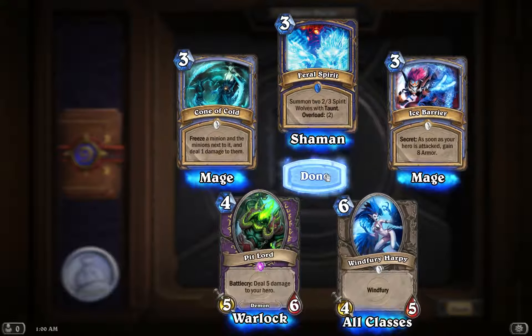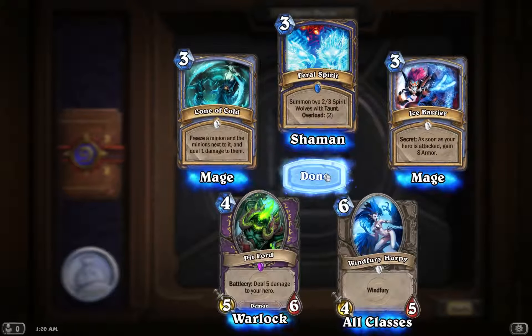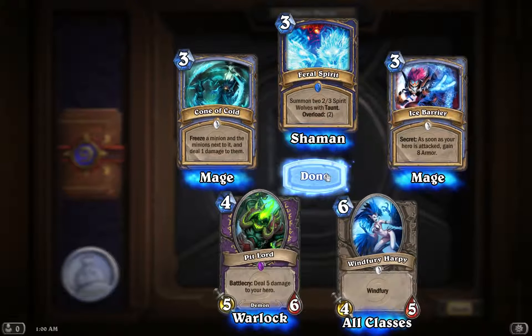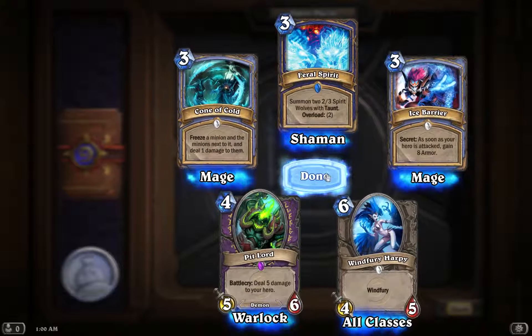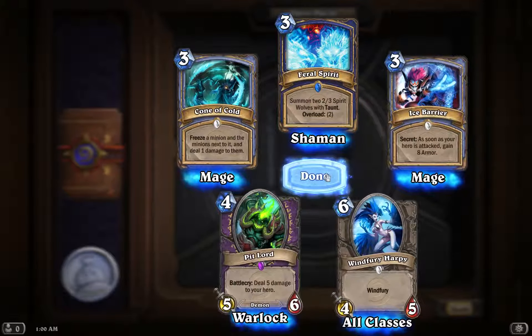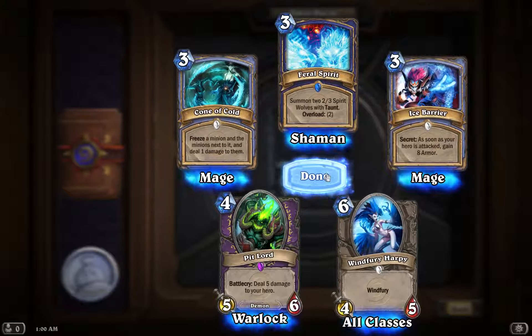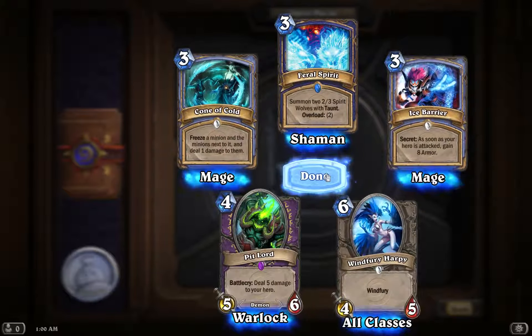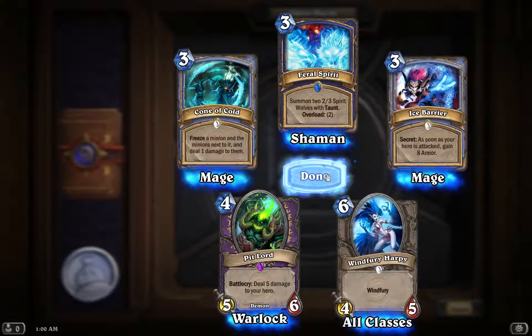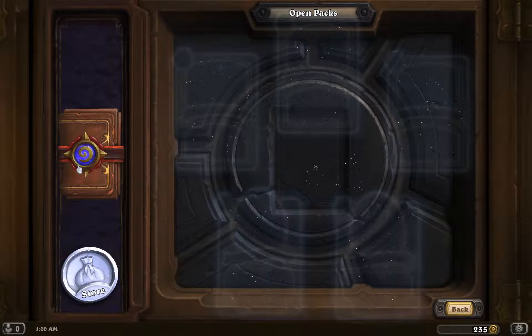Our epic is the Pit Lord: four to cast for a 5/6 — you're already getting more value than the cost, making it an amazing card. The downside is that when he enters play he deals five damage to your hero, so there's a trade-off: a big creature cheaply in exchange for taking some damage.